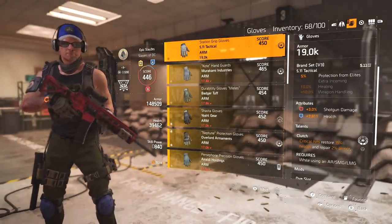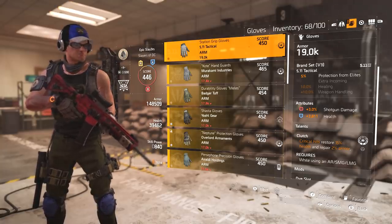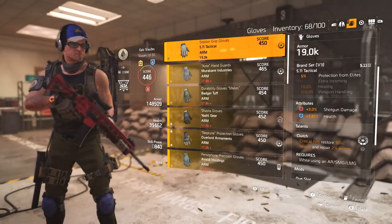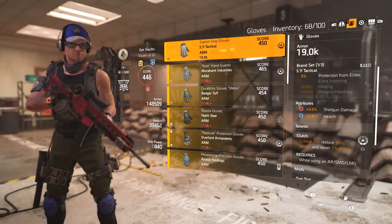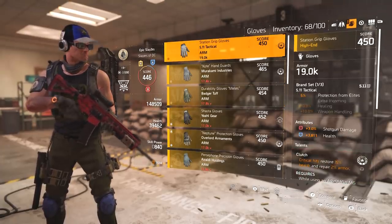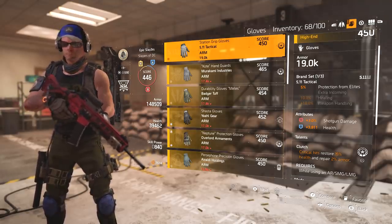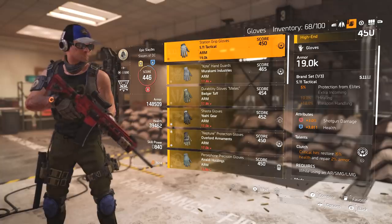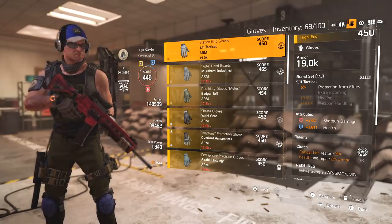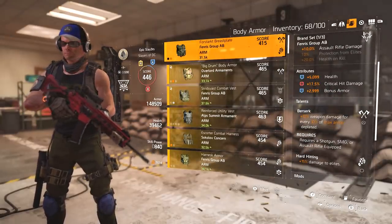We've got crit damage, crit chance, and damage to elites here as well. On the gloves you want attributes like assault rifle damage — I think you can get it up to around nine or ten percent. You'd always want that over something like 3,811 health, which does nothing for you, whereas ten percent assault rifle damage makes a big difference. With Clutch on here you're getting health and armor back when you've got high crit chance, so you still don't need to invest in raw health and armor.